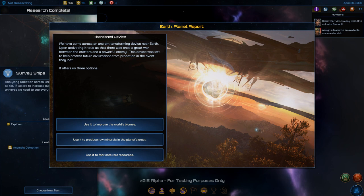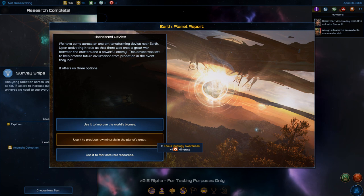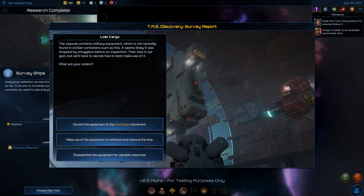An ancient terraforming device near Earth — upon activating it, it tells us there was once a great war between crafters and a powerful enemy, and the device was left to protect future civilizations. Options: improve the world's biomes for plus one farming, produce raw minerals for plus one minerals, or fabricate rare resources for plus one wealth. I'm going to go wealth because I love money.